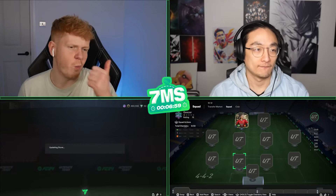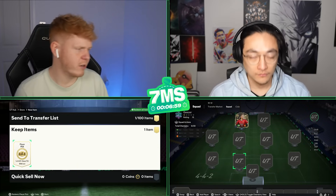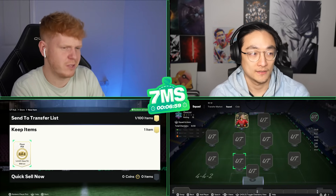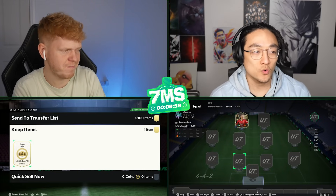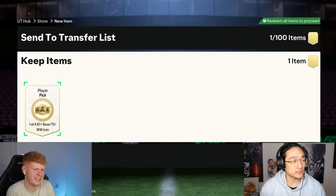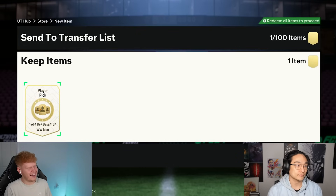I've got an icon pick — one of four options: Winter Wild Card, Winter Wild Card 87 plus, base, or Thunderstruck icon. I haven't had anything too amazing so far — best recently was a 90 Aboli, and a Thunderstruck Nesta. Any predictions? James thinks a Thunderstruck Sol Campbell might be in there. That'd be decent — he's a centre-back. All right, let's go — three, two, one!